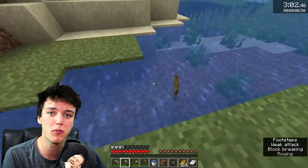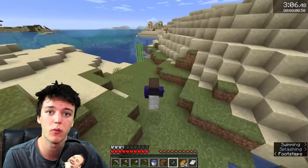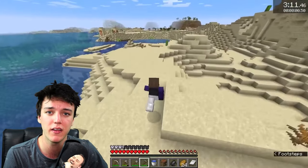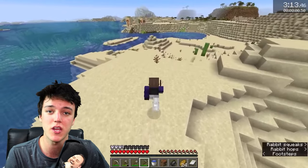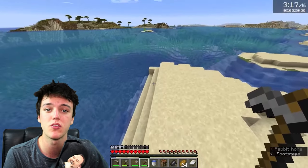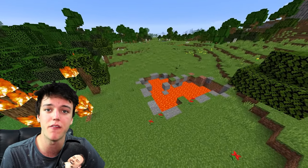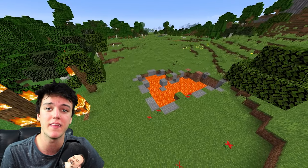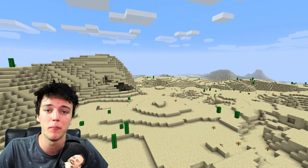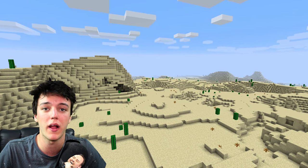Now finding a lava pool is mostly left up to random chance. However, there are a couple of things you can do to help yourself find one. First, go into third person mode and have a look from a top-down bird's eye perspective so it gives you a wider range and you can see into some of the craters without having to run over them. Also keep an eye out for any fires starting nearby, as that will indicate that there's a lava pool close by. Another thing you can do is head to a desert biome, as desert biomes actually have a higher chance of spawning lava pools.